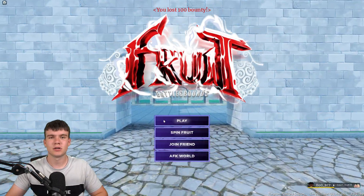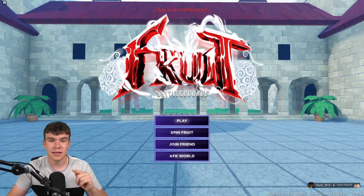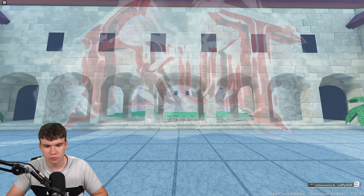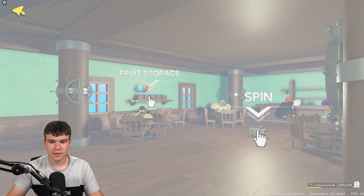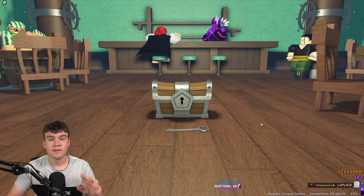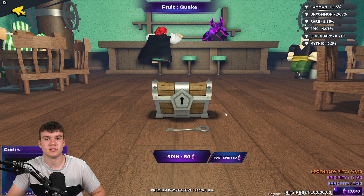So, if you do not know how to redeem codes in Fruit Battlegrounds, what you guys want to do is click on Spin Fruit. That will load you into a brand new menu. Once you're in this menu, click on Spin to the right. Next, the code menu will come up. These codes are in no particular order, so let's just get into it now.